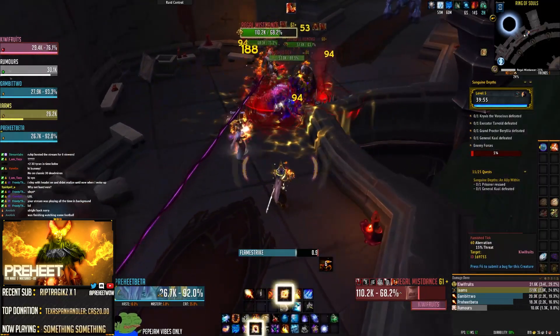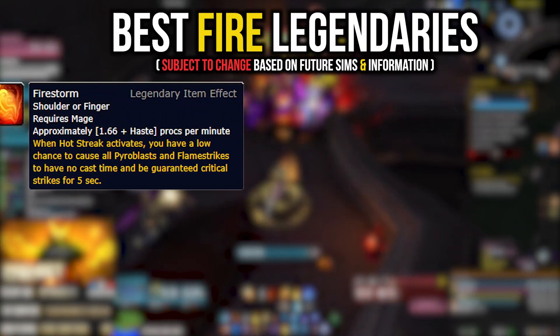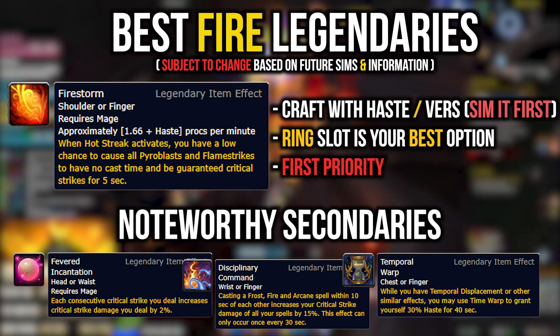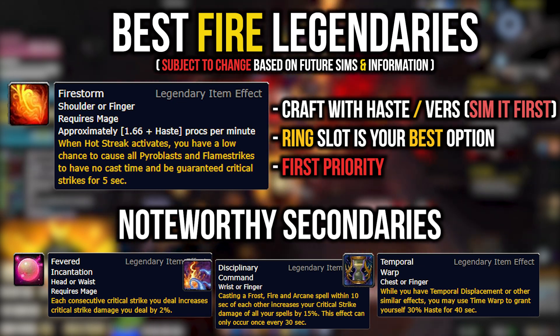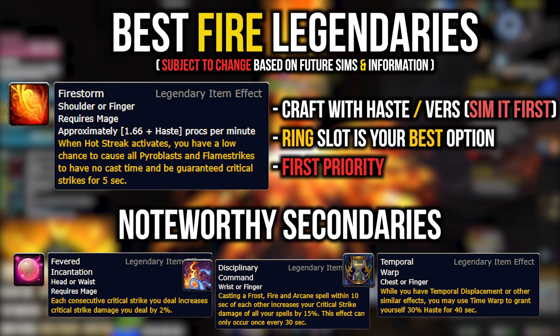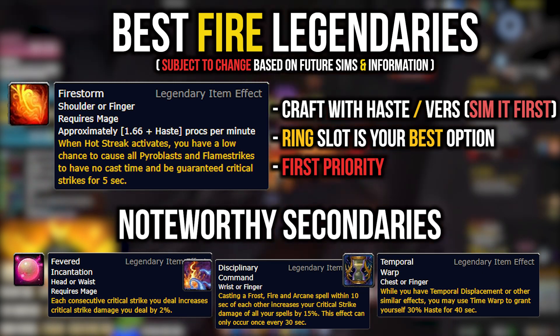Kicking things off, let's talk about legendaries. There is one in specific that's performing best out of all of them, and that's Firestorm. This legendary occupies the shoulder or finger slot and gives you a five-second buff that allows you to spam Pyroblasts and Flame Strikes with no cast time and guaranteed critical strikes. This means you don't have to convert Heating Ups into Hot Streaks — you can use every global on a Pyroblast. It's like a mini boosted Combustion.